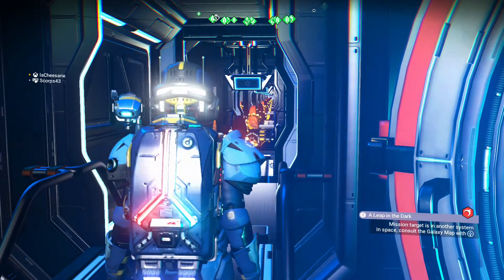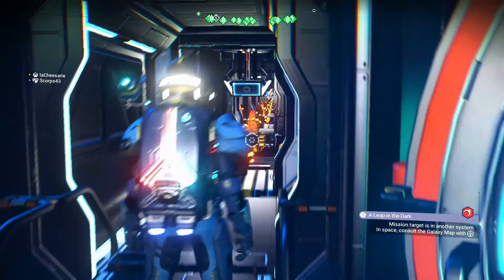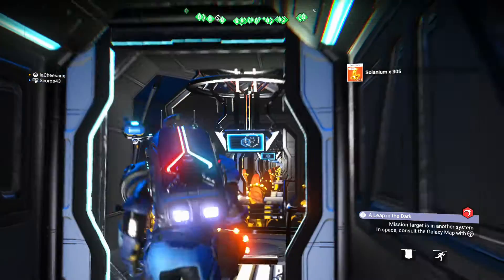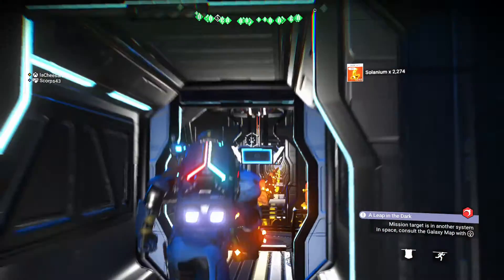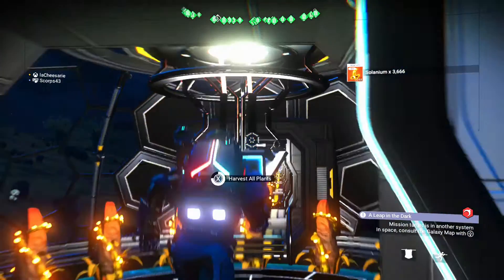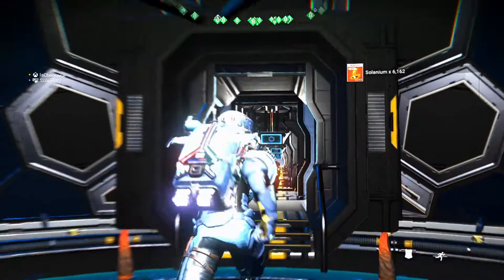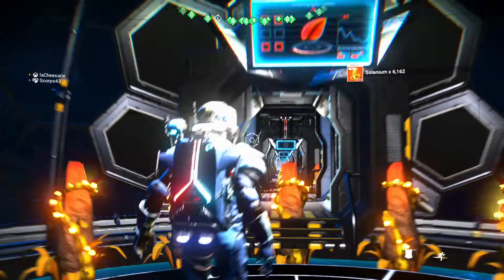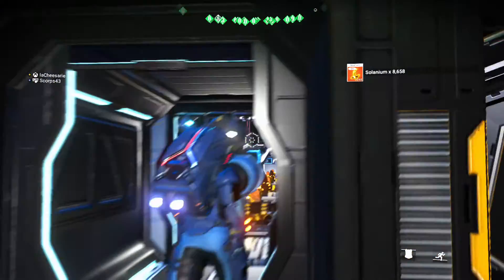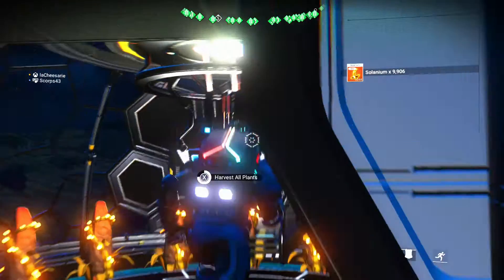We are in the first floor of my bio-dome mega complex that I use for nothing but circuit board ingredients. So there's frostwort, there's frostwort solarium, and then — I can't remember what they're called off the top of my head — star bulb and cactus flesh. There they are. You need a bunch of them to make a bunch of circuit boards.